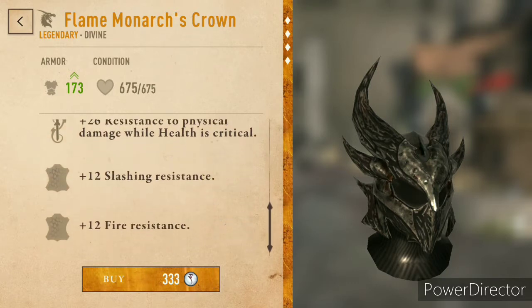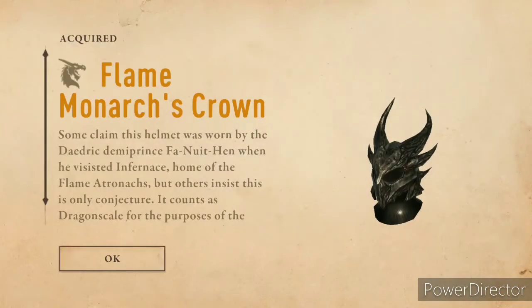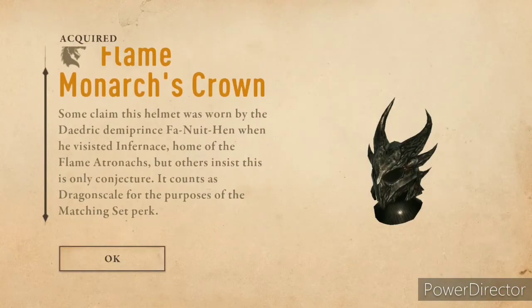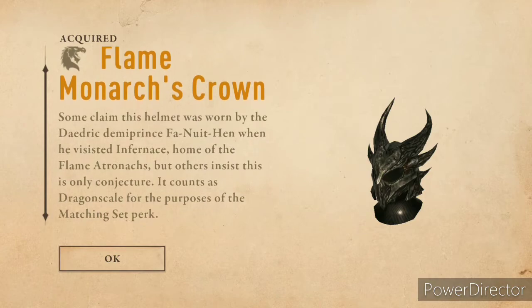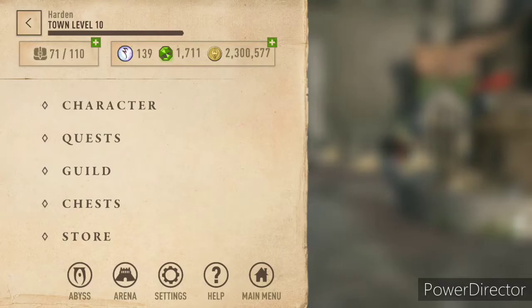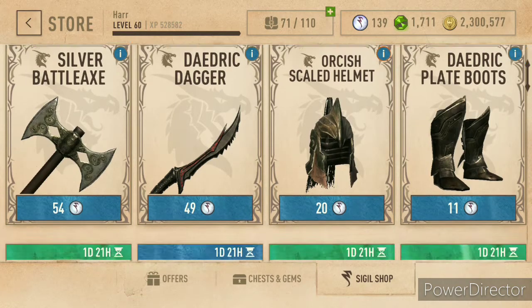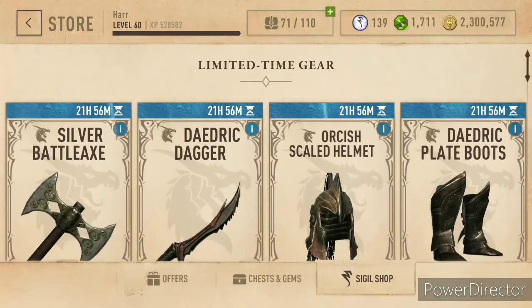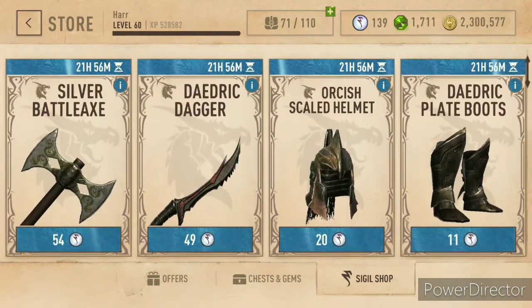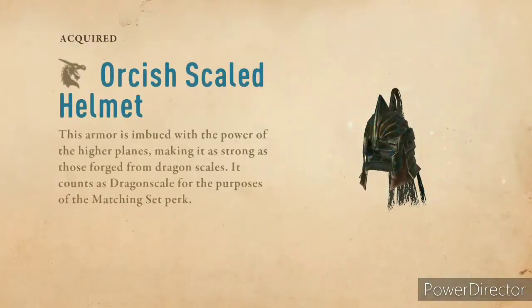I should purchase this — I'm sure I'll use it at some point. Let's go back to the store. Oh, it's gone. Because if you buy these, they don't go away — you can purchase multiples of these.